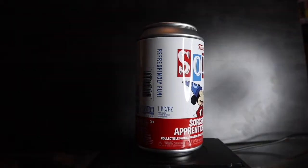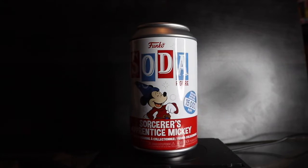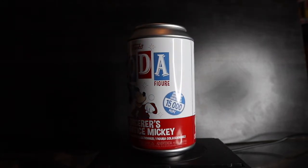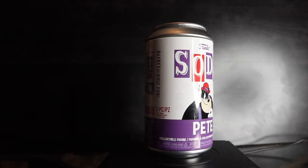The next category of Funko Sodas we're calling Classic Disney. The first soda is the Sorcerer's Apprentice Mickey, limited to 15,000 pieces — common has Mickey with his hands out doing magic, chase has the water buckets in his hand. Second is Pete, limited to 9,000 pieces — common has his arms crossed with the hat on, chase has his mouth open, no hat, in a scarier pose.